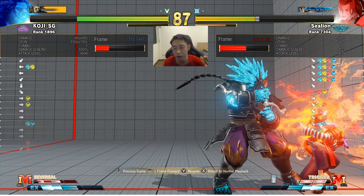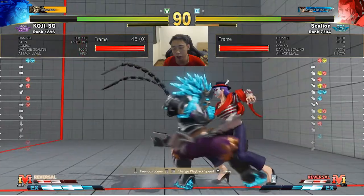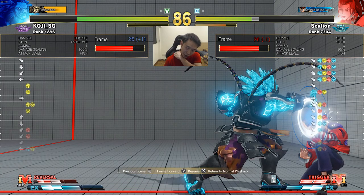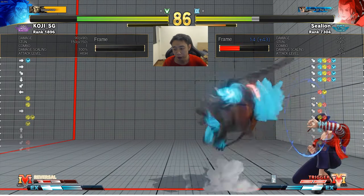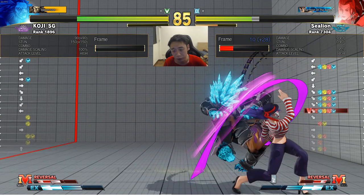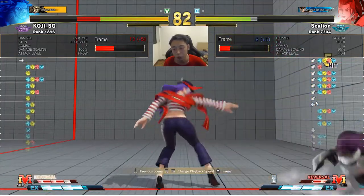One good answer to the red fireball is a reversal. But the problem is if you do it too early — in this case I was predicting a fireball, so I did the reversal, which he then cancels into a Raging Demon. So this is one of the many mix-ups Akuma has. Somehow that goes unpunished and I manage to throw him in the corner.